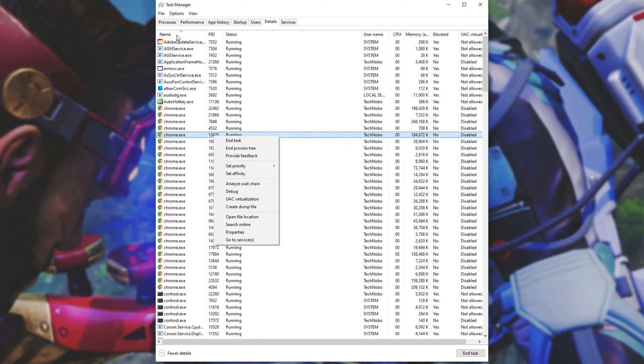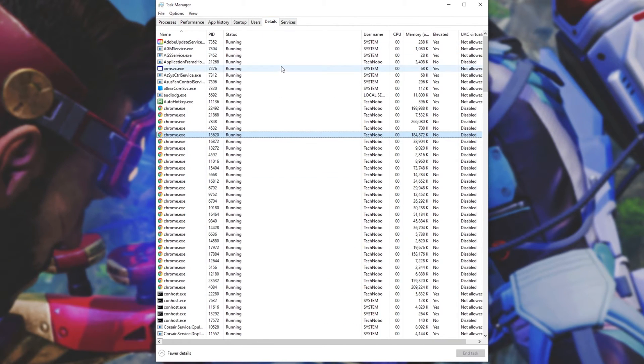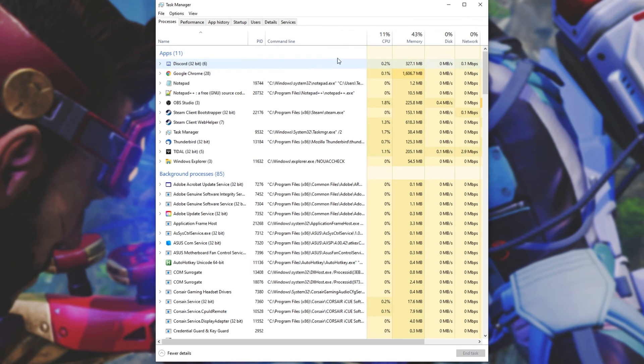If you see it on your screen somewhere, you can also check the Processes tab and close it through that list. The only reason we went to the Details tab instead of the Processes tab is it shows hidden background services as well that we don't see on the Processes tab. Once the program is closed, the game should be working as expected.